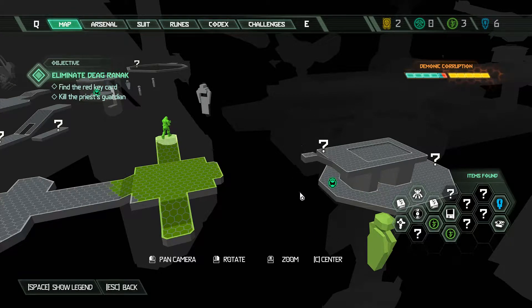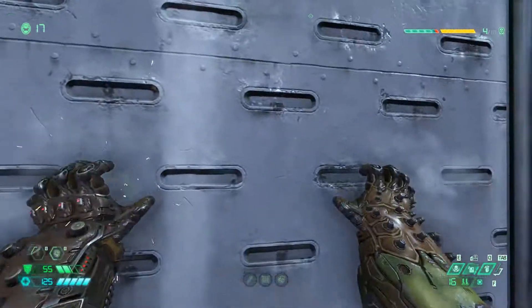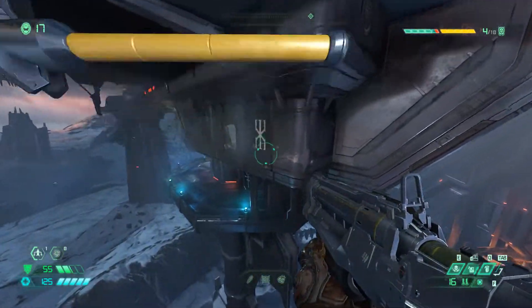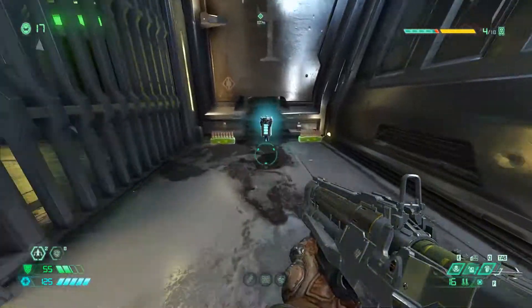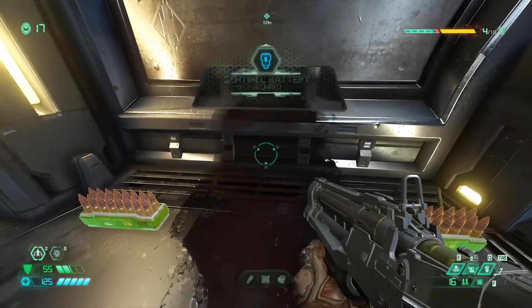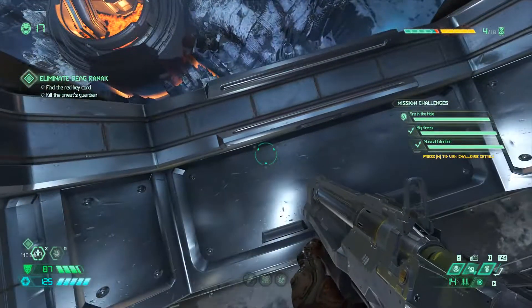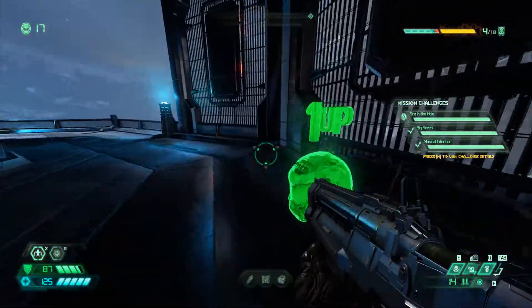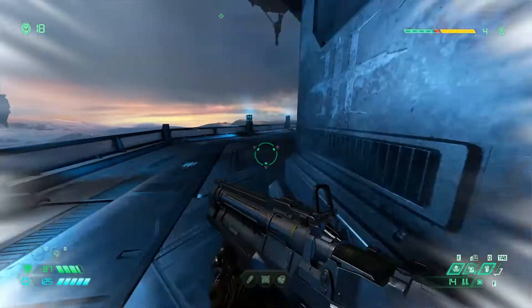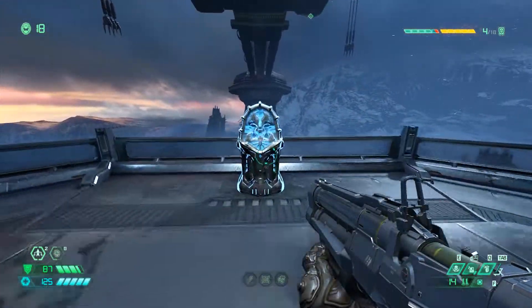When you get into this next area we're going to be getting three items. You'll want to do a small jumping puzzle and you'll swing on a monkey bar. You want to enter through that small window and directly to your right is the sentinel battery. Directly below from where you picked up that battery is an extra life — jump down to a lower level out of the window you just came in and when you get to the lower level it'll be to your right. From there if you go across to the opposite side you're going to come across a sentinel crystal.